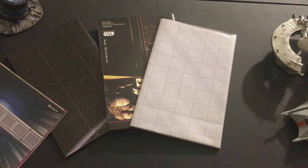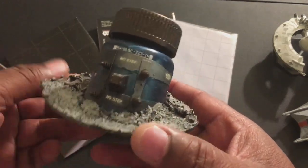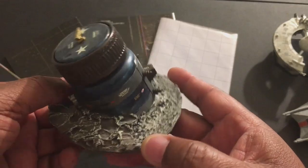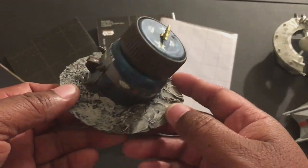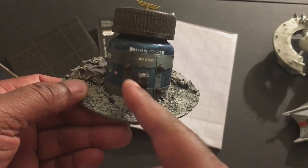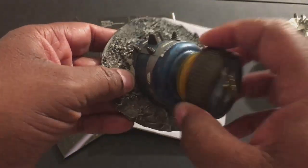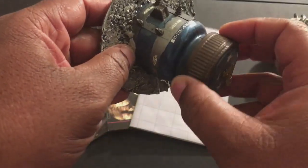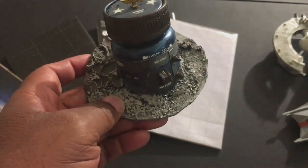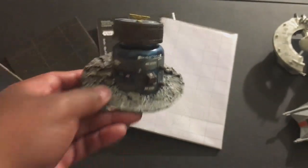The other thing I'm going to show you are some handmade objectives. The nice thing about Five Parsecs from Home is that many games have things called notable locations or notable objects — you don't necessarily know what they are until you go search them. The rules may say there's a notable object on this planet. You could set up a piece of terrain like this — it's just an old medicine bottle — and if you really want to play you could just put something random in there: a weapon, a token, anything you want.